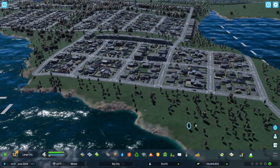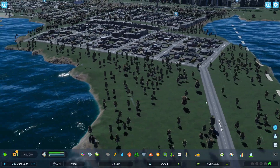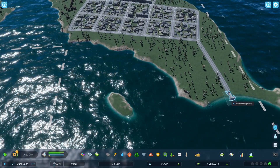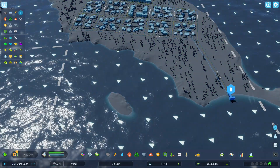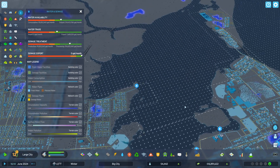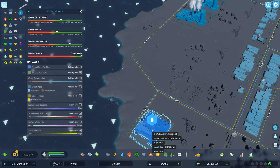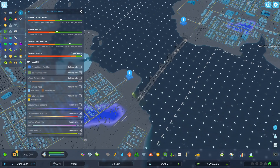We still haven't gotten industrial waste over to that little plant there. This is a residential zone. This is our water pumping station — just checking to see where we have those. We've got two: one is a water treatment plant, and another water treatment plant over here.